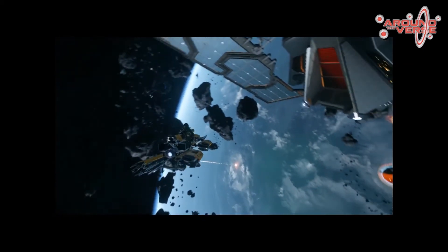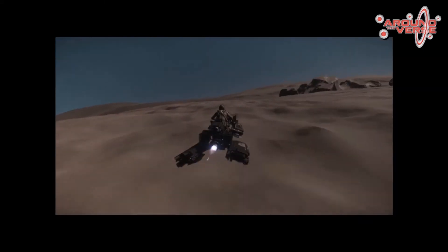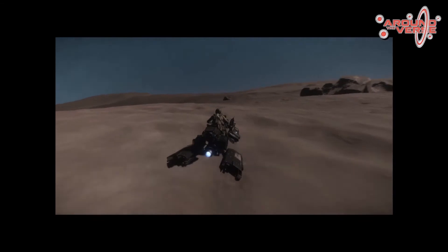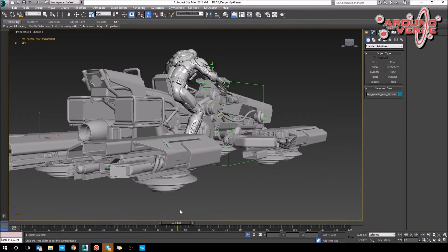We have a lot more to add, so we're doing further work on the ground mode flight system — really tweaking it to make sure it feels spot on when you're riding along the planet. It also enables you to store it in its smallest possible state on any of your cargo ships.